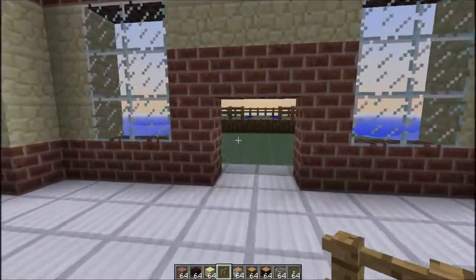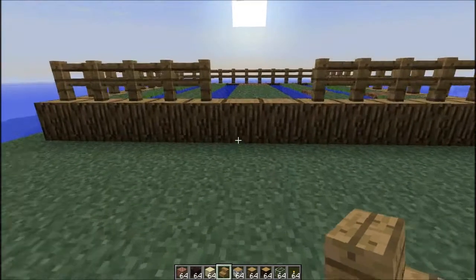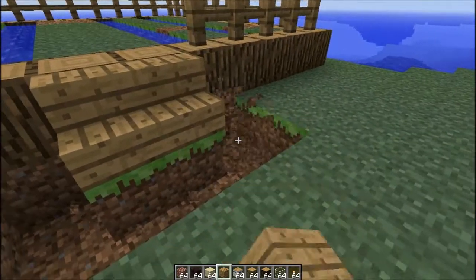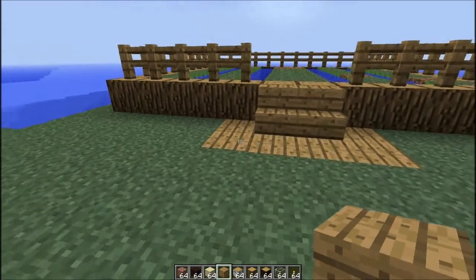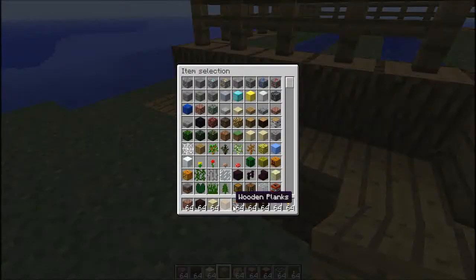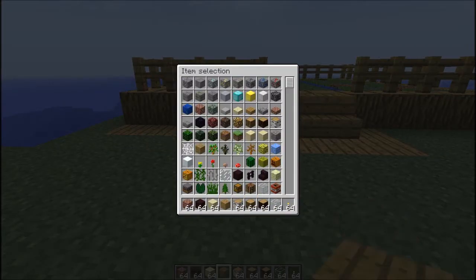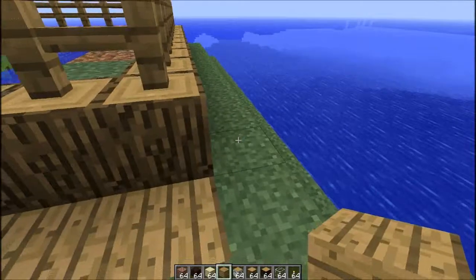Let's do the gate first. You know, sometimes when I put these stairs I like to make some space like a deck for it — it looks nice actually. I'll probably just do the front because I didn't make it wide enough to put on the sides.